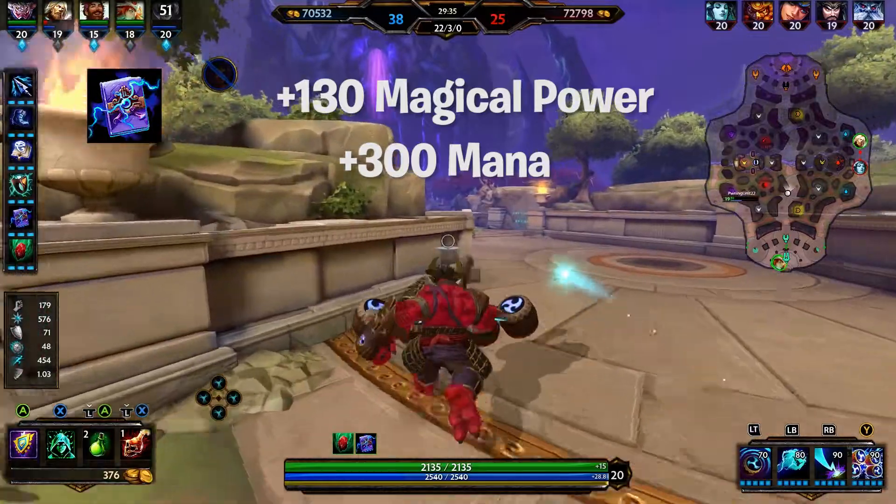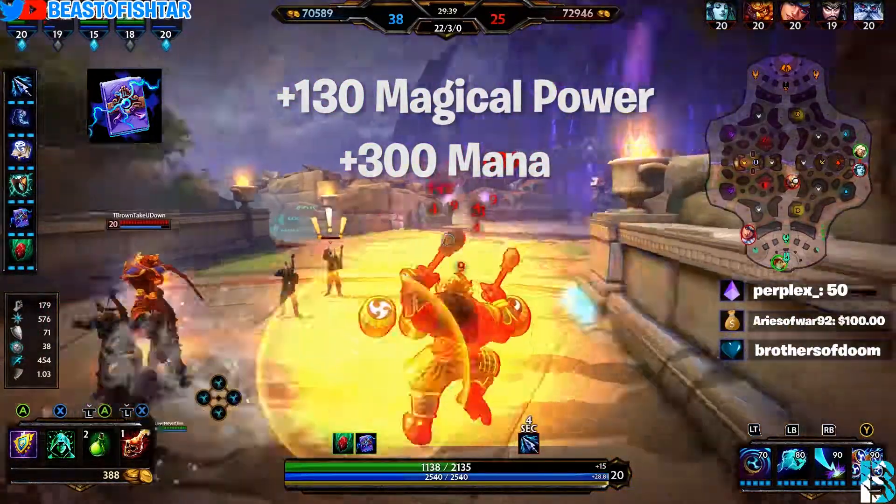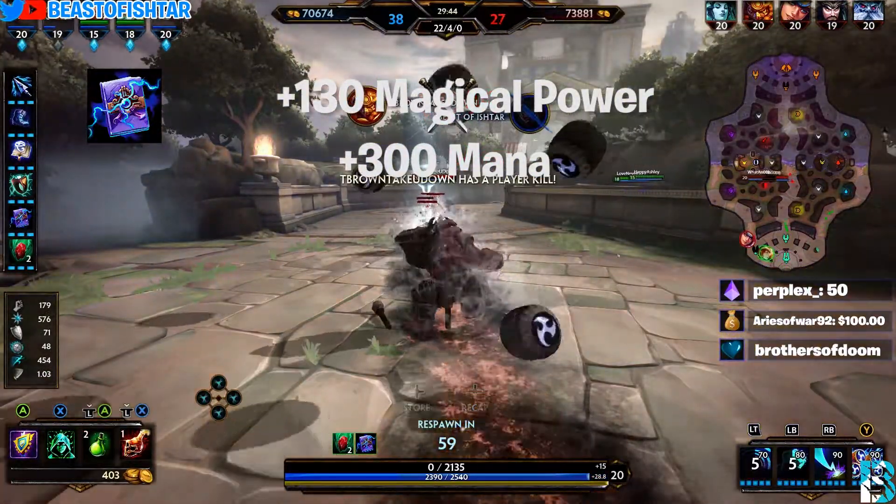For our fifth item we use Soul Weaver, which gives +130 magical power and +300 mana. Its passive states that when a god takes damage from your abilities they take 10% of their maximum health as additional true damage, and this can occur only once every 40 seconds.